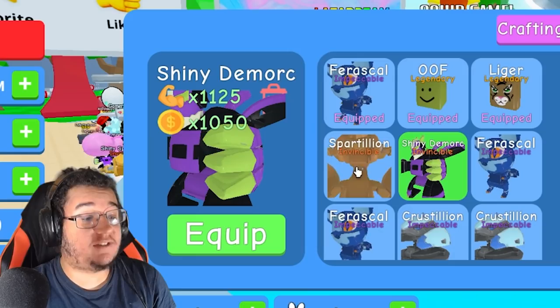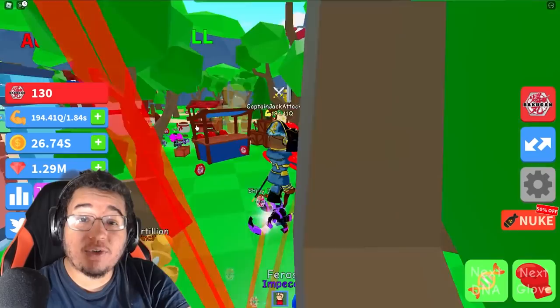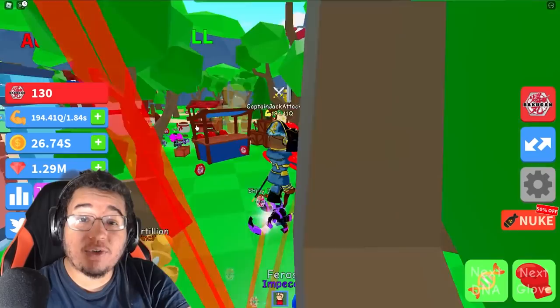Check out the stats on some of these invincible pets — the Demoric's giving you over a thousand times multiplier, while the Spartillion's giving you like 500 times. Those are pretty insane. But other than that, it's a really fun game — it definitely gives me great vibes of simulator games from the past. You guys should definitely go give it a try; the link's going to be in the description down below. Go cop some of the toys too at your local retailer or check the description for the toy link. See you guys on the next one — take care everybody!